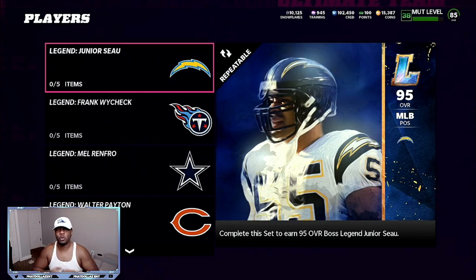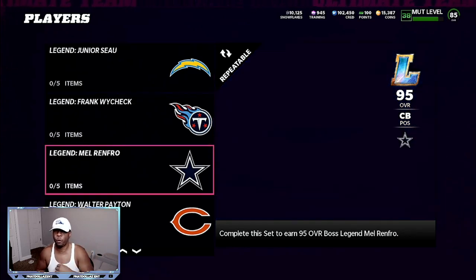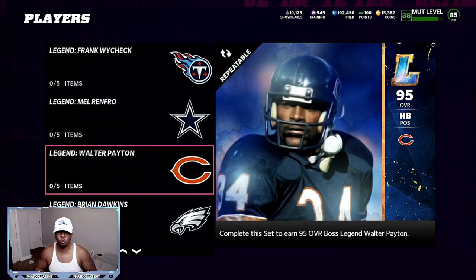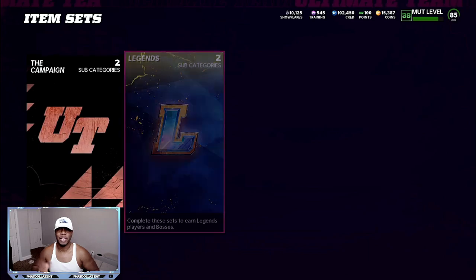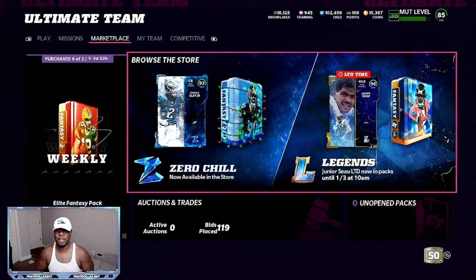So what I want y'all to do is take advantage of this opportunity right now. You can do it with the new Junior Sayo, you can do it with Frank Wycheck, you can do it with the Mel Renfro that's been in the game, the Walter Payton. You just want to be patient on the filters and find the best deal. Also, we do have the glitchy 93 overall to limited method, and I'm going to show you what I mean by that.